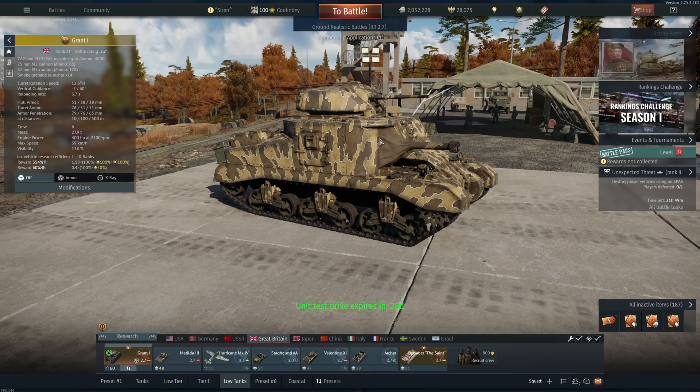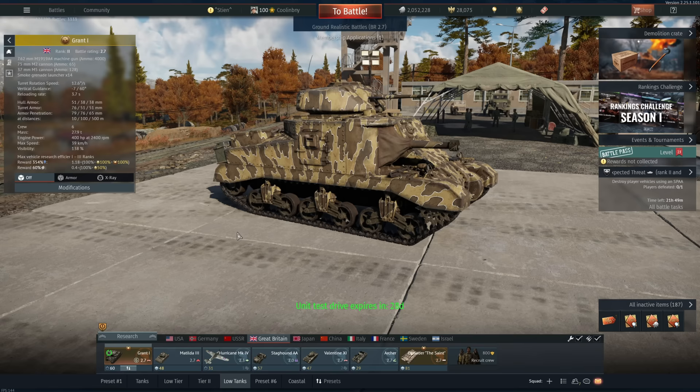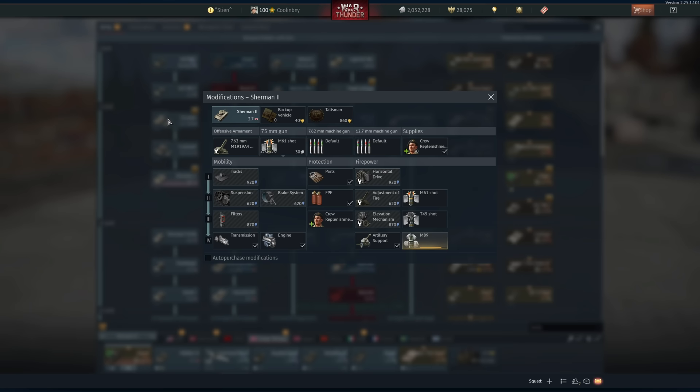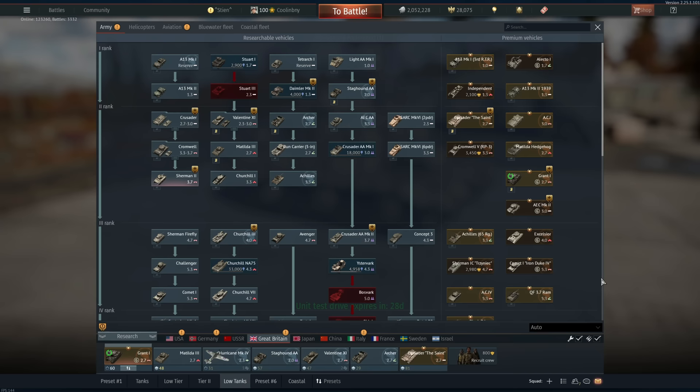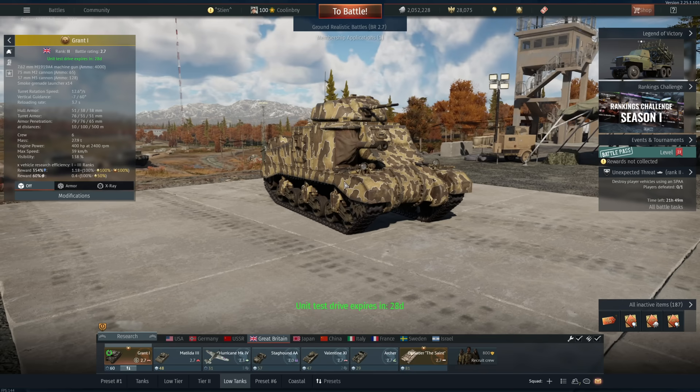Some people might ask: this has the 75mm cannon and fires the same M61 shot as the Sherman — why is it any worse? Well, it actually fires it at a lower velocity. The M61 goes at 588 meters per second with 97mm of armor pen at max. Go to the Sherman 2 — essentially just a British Sherman — and it goes at 618 meters per second with 104mm of armor pen. So overall it's not as good as a Sherman, but still pretty decent at 2.7 BR.